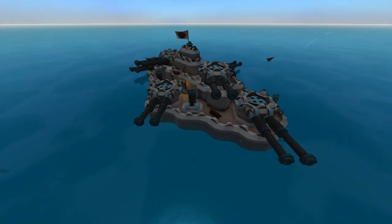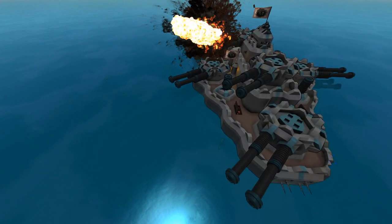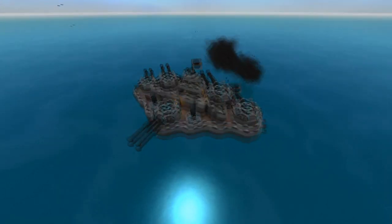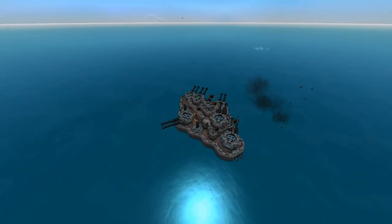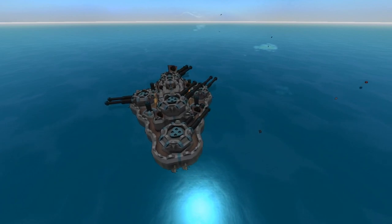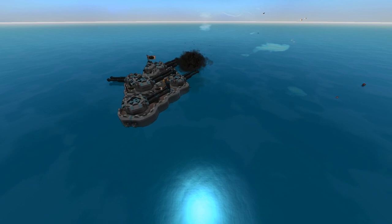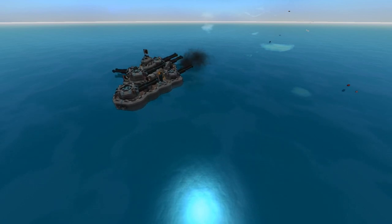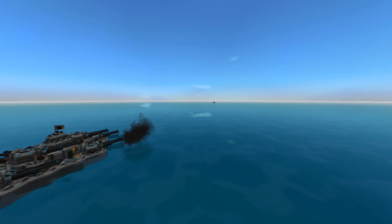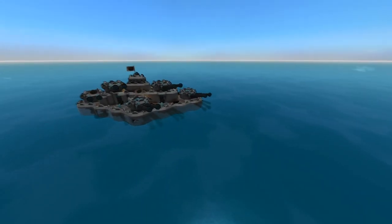The mortars on this thing really don't do anything against anything that can move, because the muzzle velocity is just way too slow. I'd suggest fixing that — a 150 meter per second muzzle velocity works pretty well for mortars and allows this thing to get its mortars in the game a lot more quickly.